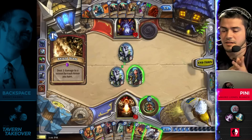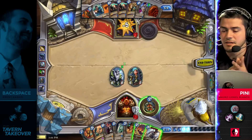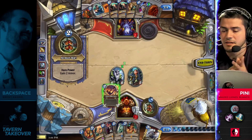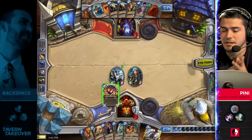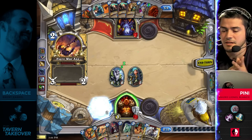He can simply armor up after this. He's looking so good right now — his opponent down to 17 HP, facing down the potential of 16 damage plus whatever else he draws next turn. He could attack with this weapon and threaten lethal next turn, but he doesn't even have to attack.